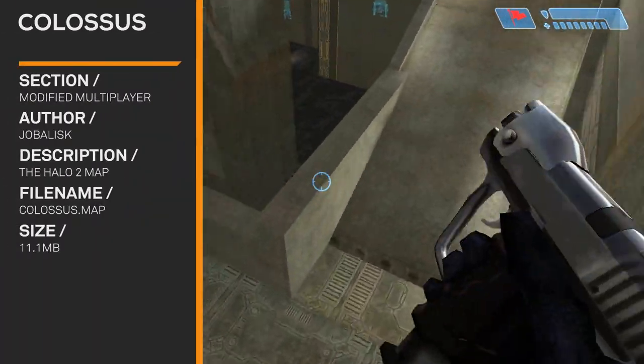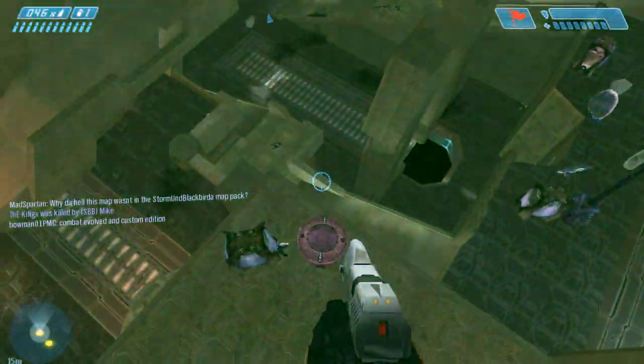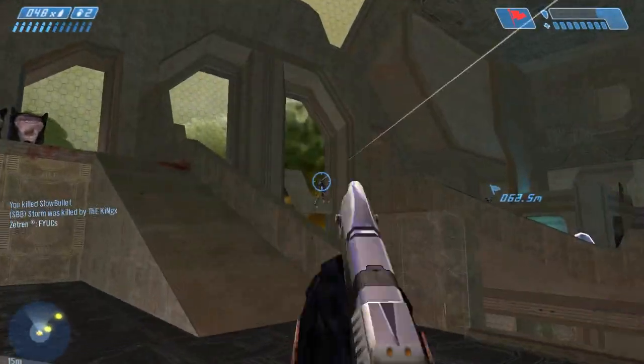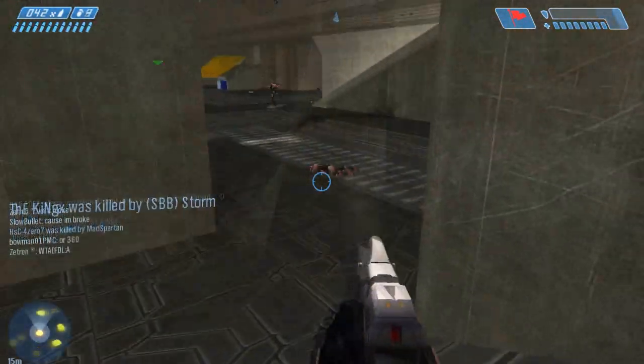Colossus. This is a Halo 2 port. This one's actually really good, except for this gravity lift — it kind of just throws you in random directions. And also the conveyor belts don't work on the map bottom. They move, but they don't actually move things. It's kind of sad, but you know, it's Custom Edition — you're limited.